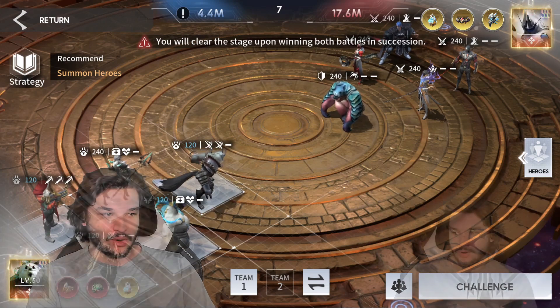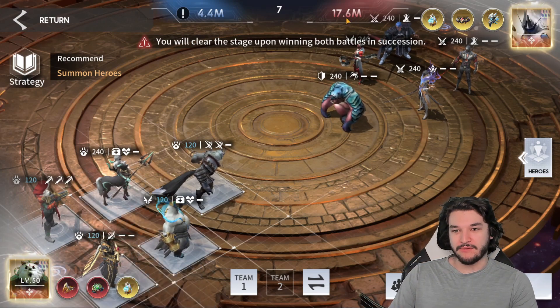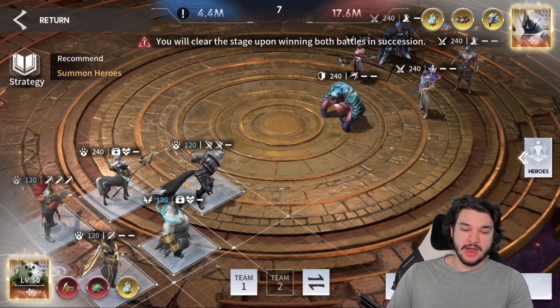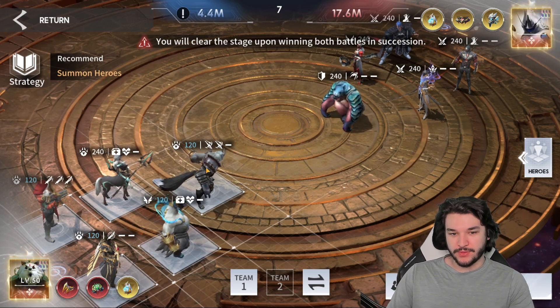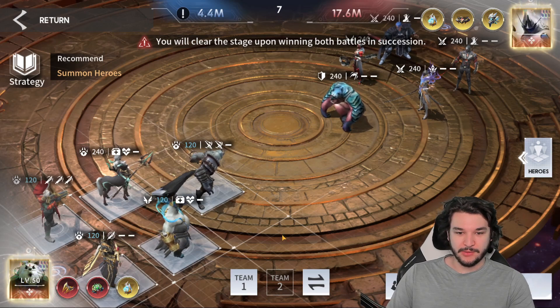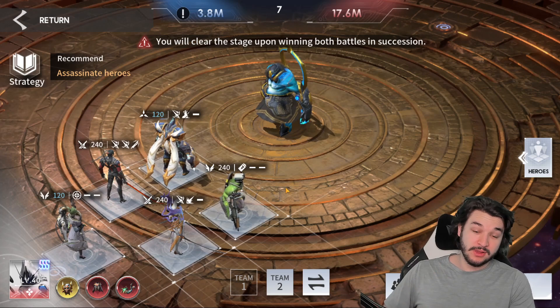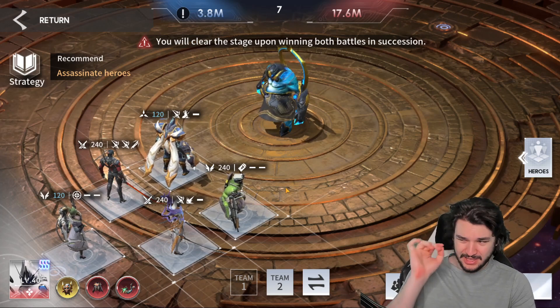The dungeon is broken up into two separate battles. The first is a mini arena fight — this is very easy. I just used my Mirage Space team; you can probably use other things, but it recommends seven characters so I went ahead and used seven. I had no problems, so this one I'm not too worried about.